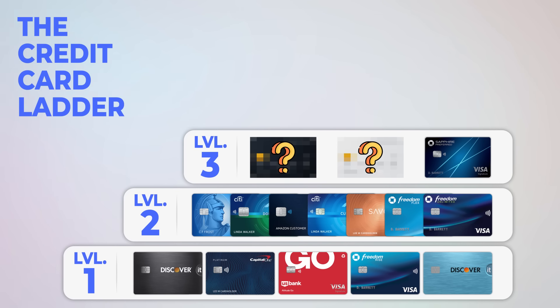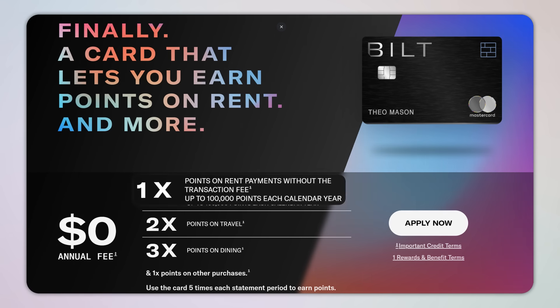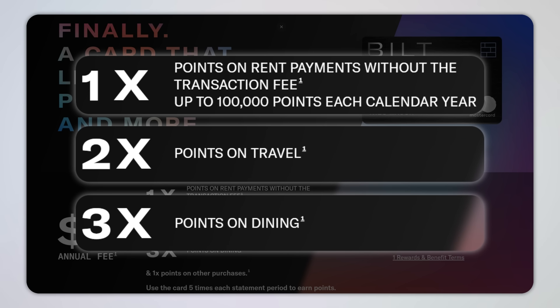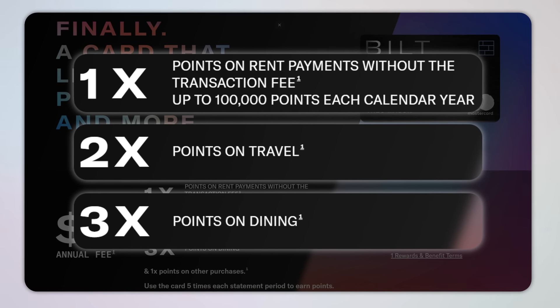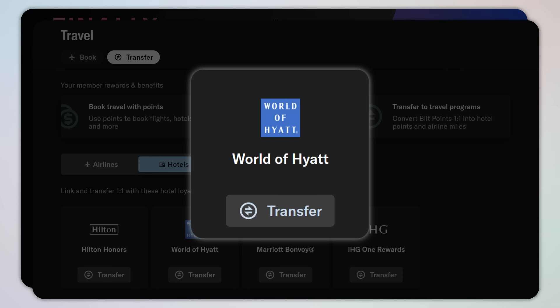Before moving to level three, there's one more level two card worth mentioning that bridges the gap between levels two and three: the Bilt Mastercard. This card has no annual fee but offers value closer to what many level three cards offer. You can earn 1x Bilt point per dollar on rent payments without paying extra transaction fees, up to 100,000 points per calendar year, plus 2x on travel and 3x on dining. One of its main features is the ability to transfer points to hotel and airline partners including Hyatt, which is by far the most consistently valuable transfer partner for the average person.